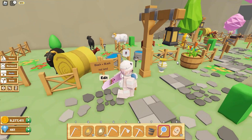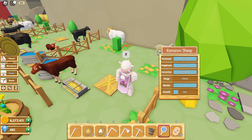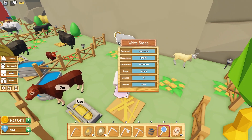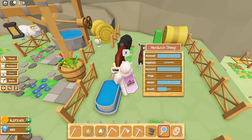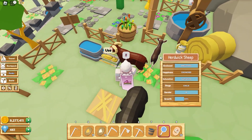Next up, we have Holland and white sheep, which creates a Romanov sheep — Holland and white. Continuing on, we have the Holland and black sheep, which will give you the Redwick sheep.